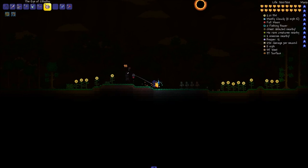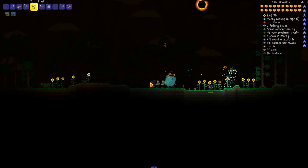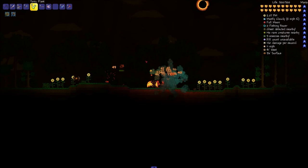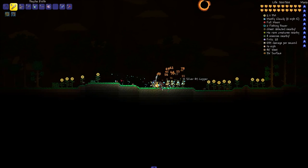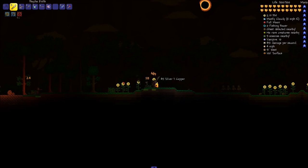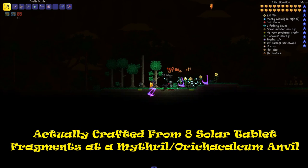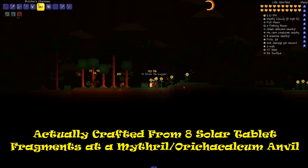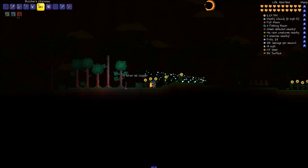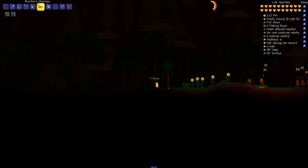If you've played Terraria in the 1.2 updates, you'll know that the Solar Eclipse has a 1 in 20 chance to spawn every day. But in the 1.3 update, there's a new summoning item called the Solar Tablet, which is crafted from Solar Tablet Fragments — I'll put the actual number on screen. They can be obtained from the Lizard Temple and drop off all the mobs, so it's a great way to farm any items you need from the Solar Eclipse.